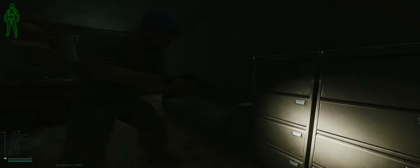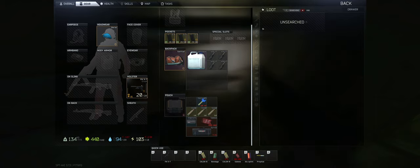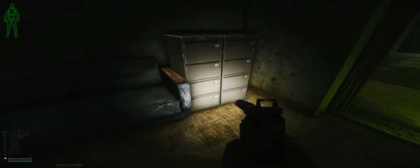Now besides that, it can also spawn in the drawers of these filing cabinets. If you go ahead and loot every single drawer here, there's a chance it's going to spawn in one of them eventually. Any key can spawn there, so it's just a really big raffle to find it.